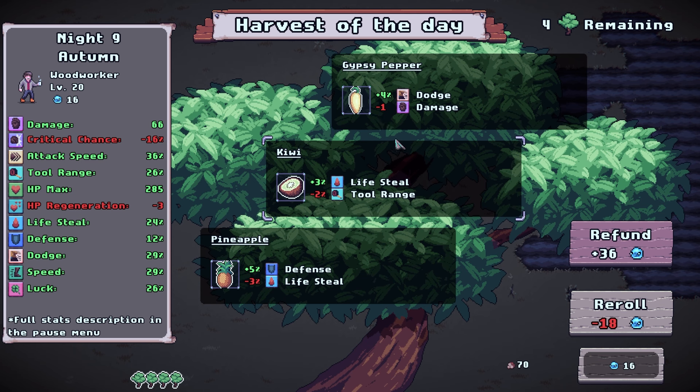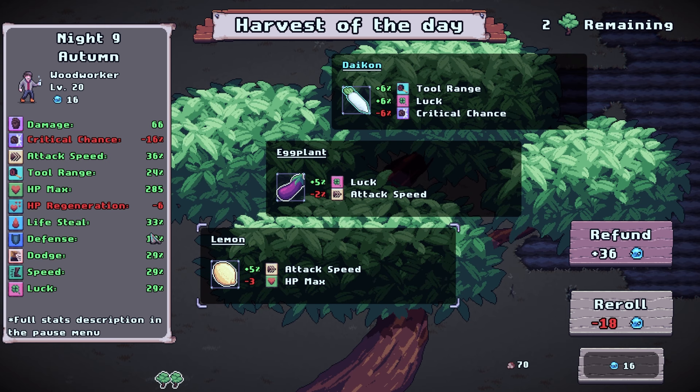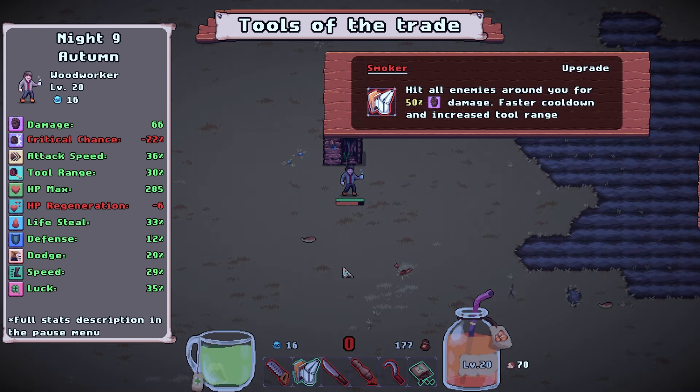4% dot — I don't want any of these. What are these drops I'm getting? I guess I'll do life steal. Passing fruit — absolutely. So we're at 3% life steal now. 6% tool range and luck. That attack speed one though — I'm gonna do this. Red apple — yeah, I'll take the red apple.